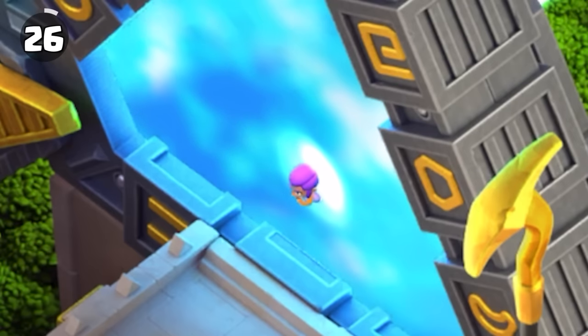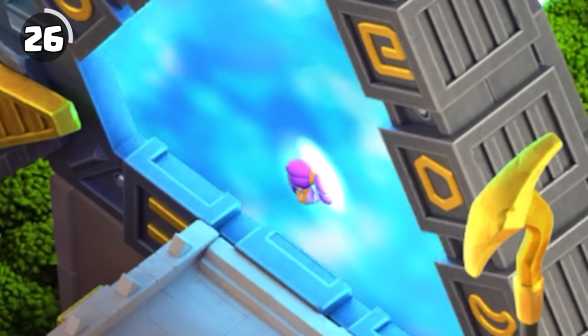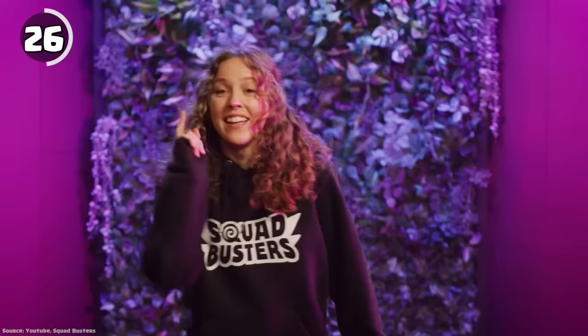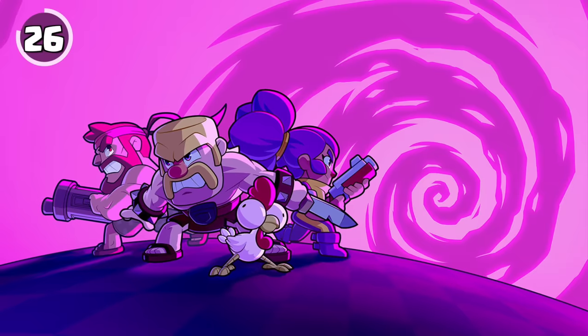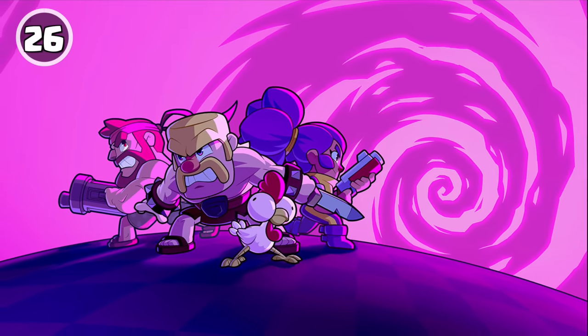In the Egypt scenery, Shelly — a character from Brawl Stars — can be seen peeking out into the Clash world. This may also be a reference to Squad Busters, which was announced to be soft launching soon around the same time the scenery came out. In that game, characters from different Supercell games are spawned using a chest with a portal.